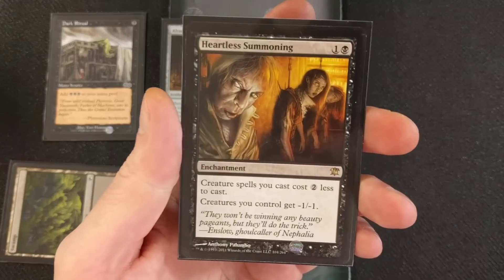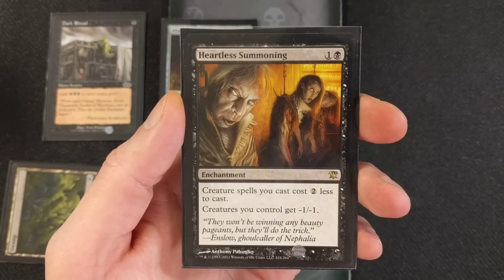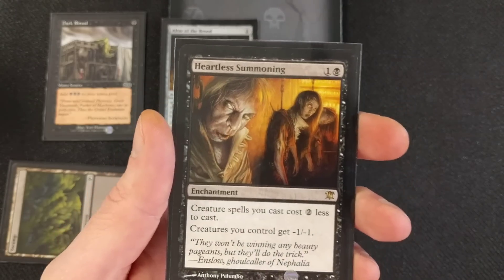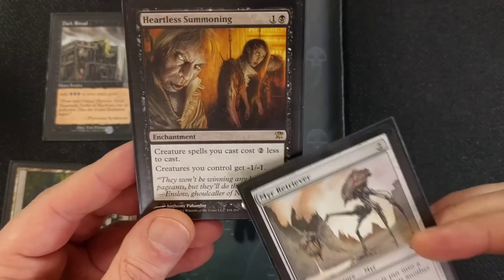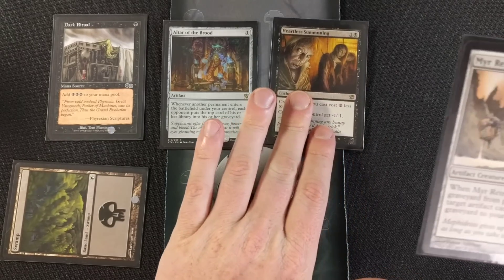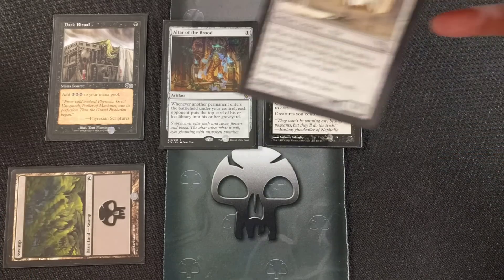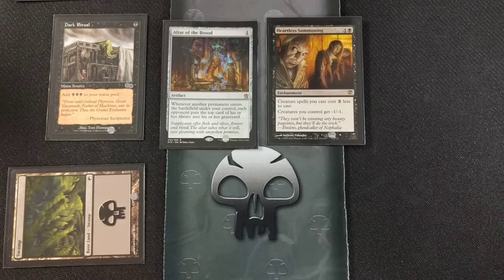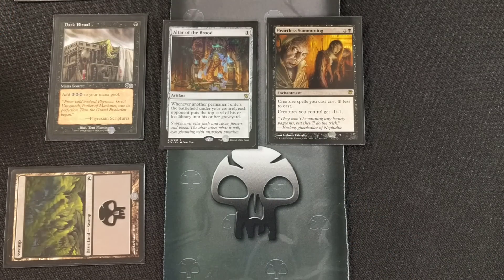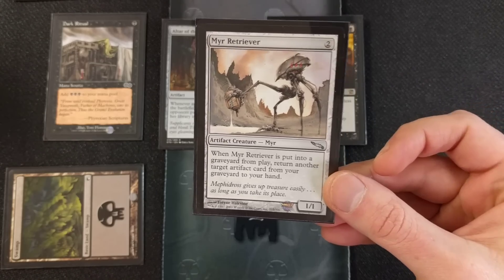Now we need a Mirror Retriever. We lay it down for free because creature spells cost two less and it costs two — so it's free. Boom, it hits the battlefield, triggering Altar of the Brood for a mill. But he instantly dies from the -1/-1. So Mirror Retriever goes to the graveyard. We're already at a mill count of two — one from Heartless Summoning entering and one from Mirror Retriever entering. We then drop our second Mirror Retriever.